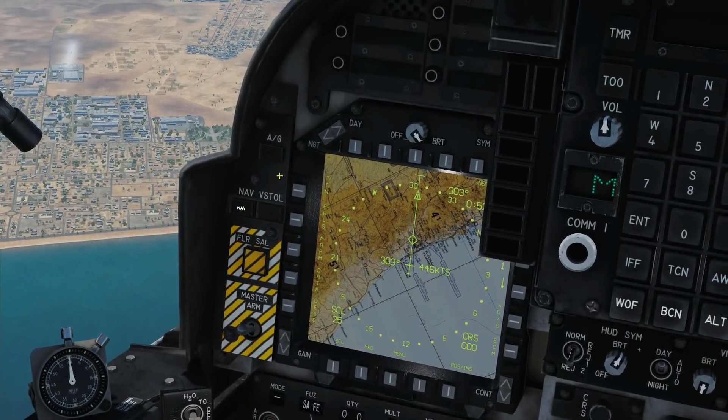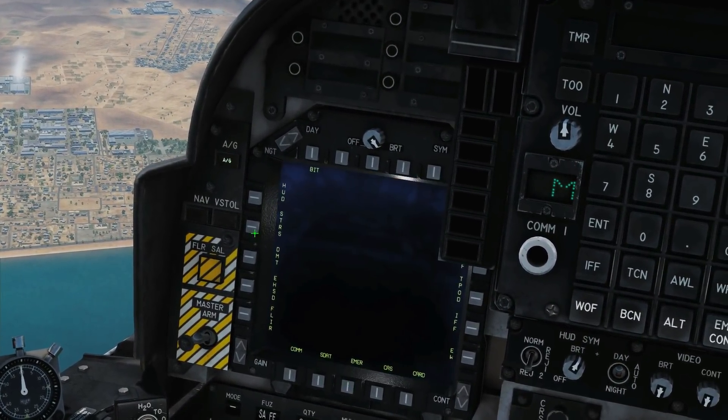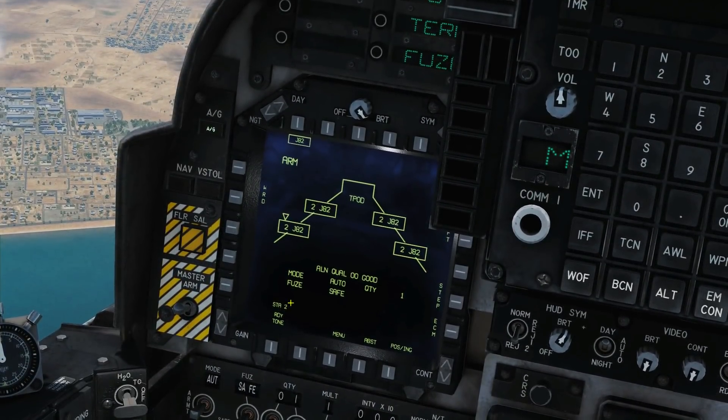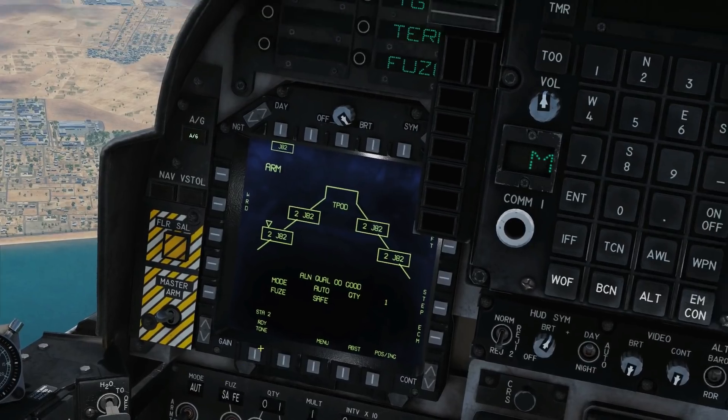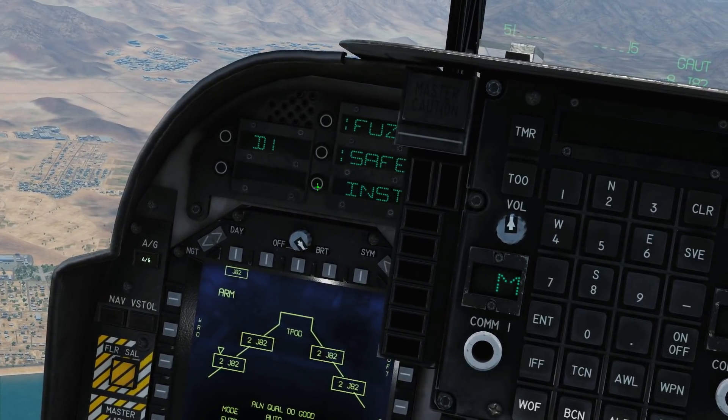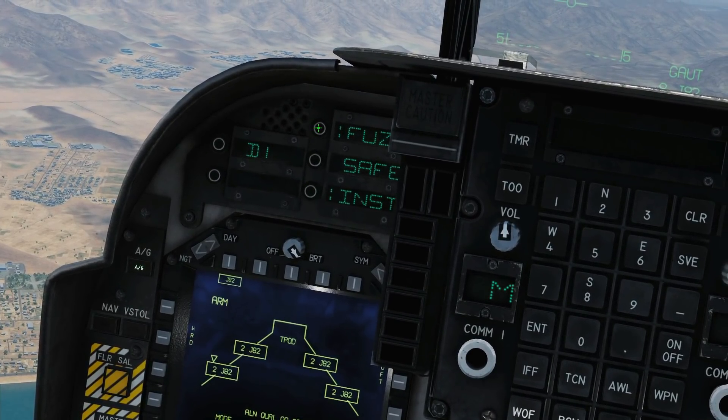Master arm on, air to ground. We're going to go to our stores page, select our JDAMs. Here is our current options set. We can set our bomb up through here like normal, or we can do it from the ODU up here. So we're going to go fuse — instant, safe, or delay one. We're going to go for instant.